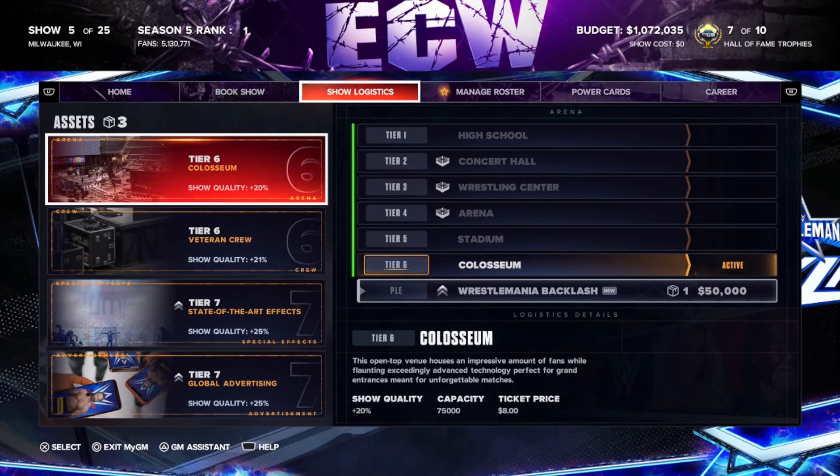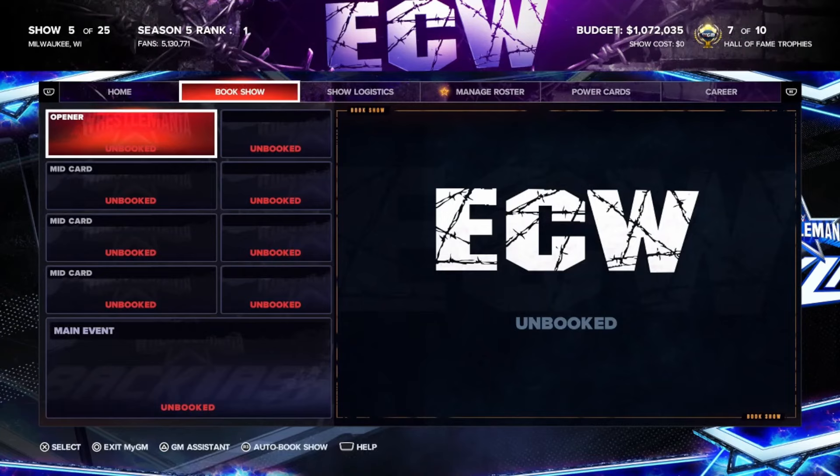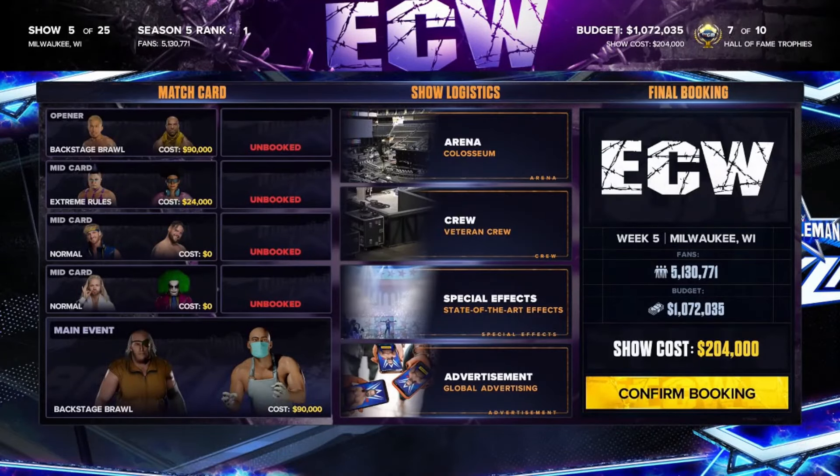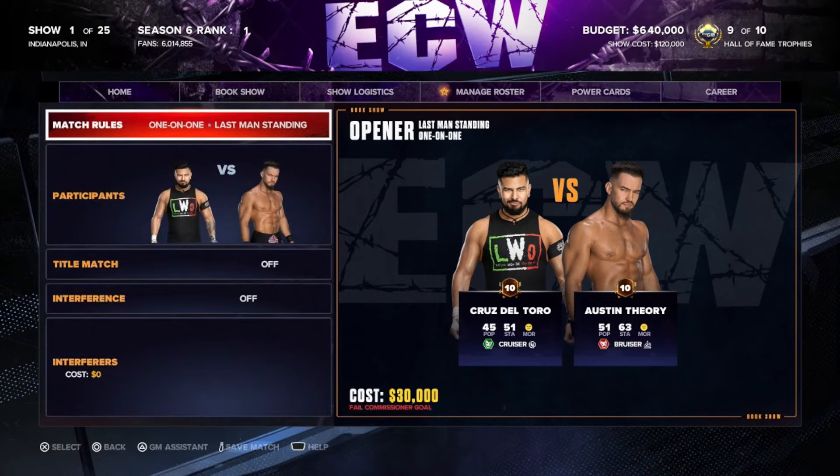Make sure you always invest in your logistics, arenas, and stuff like that. There's a trophy for getting to level 7 for that, which is pretty easy with the money you'll make throughout. Don't worry about the match types or anything like that unless it's a specific challenge, like booking so many ambulance matches.